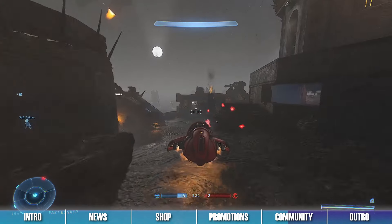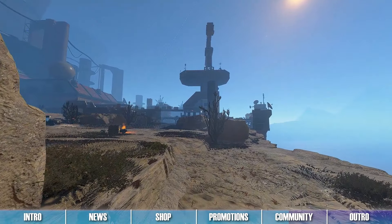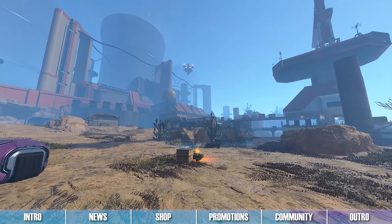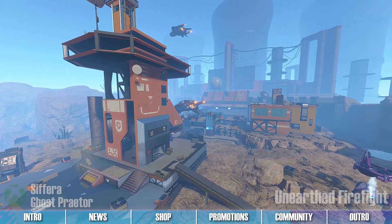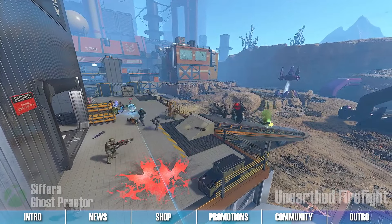It's now time for the Forge Map Spotlight. This week we have two maps to showcase. The first map we're featuring today is great if you'd like to unearth new yet familiar firefight experiences. This is Unearthed Firefight by Halo Infinite Forgers Sephara and Ghost Praetor. This map is a remake of the Firefight map Unearthed from Halo Reach, and is great for Firefight King of the Hill.